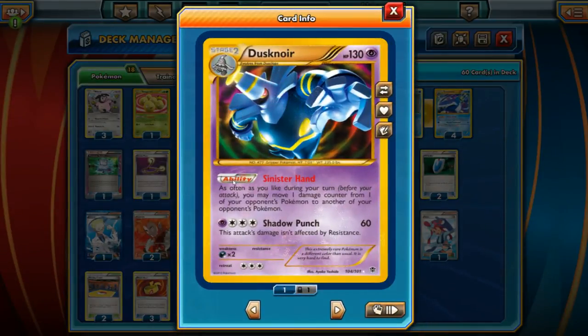We have Dusknoir here with the ability Sinister Hand. It's kind of the main partner with Empoleon just to finish off opponents and make sure you get clean one-hit knockouts. Sinister Hand lets you move one damage counter from one of your opponent's Pokemon to another of their Pokemon once in your turn — actually as often as you like, so that's pretty cool.